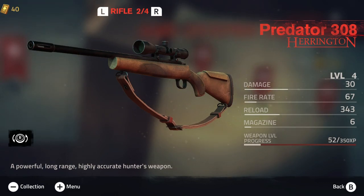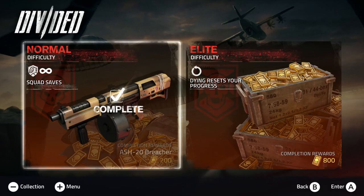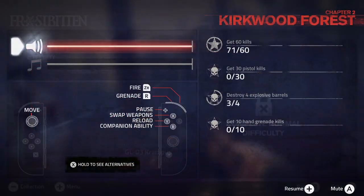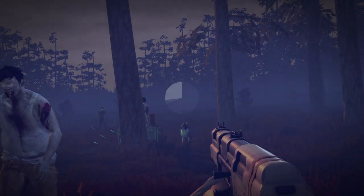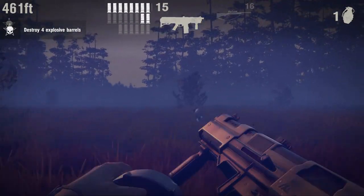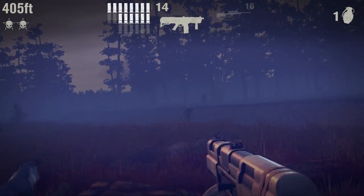Just surviving a stage doesn't give you that much gold. What you really need to do is go into the side stories and arcade mode to get the really nice rewards, as well as completing challenges during each campaign mission — like getting so many kills in a row or with a certain ammo type. And that brings us back to microtransactions, or the lack thereof.